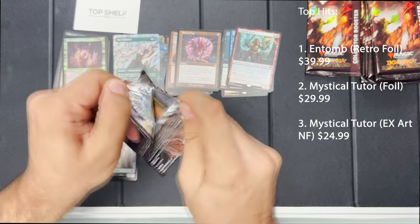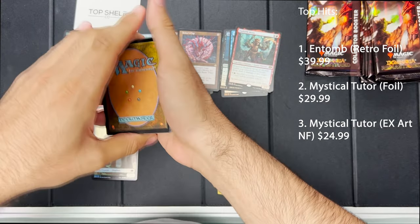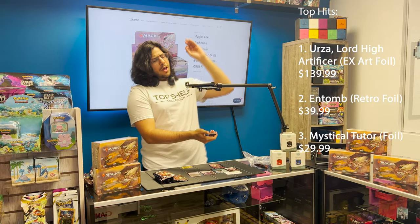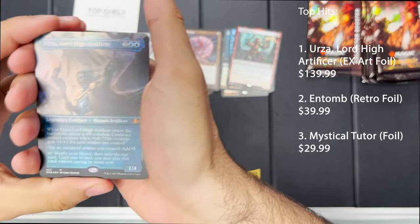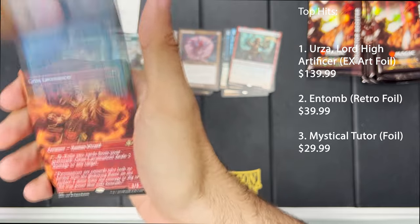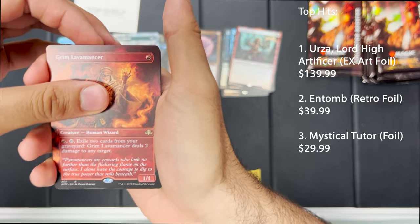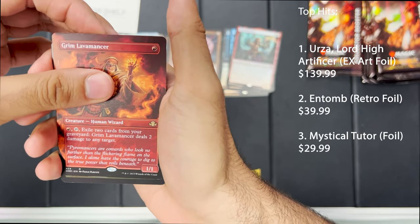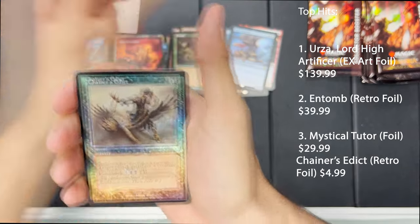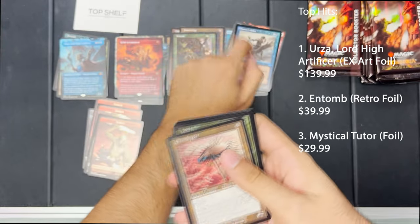I'm liking what I'm seeing. Don't get me wrong, that Entomb is very nice, but I want... oh, he's beautiful — there he is, in all of his glory: it's Urza, Lord High Artificer! Wow, that's a great pack. No matter what we get now it's going to be a winner. Grim Lavamancer, Arboreal Grazer, Body Snatcher, and Chainer's Edict — that's actually a pretty big hit as well.